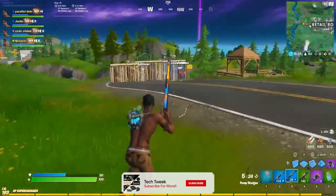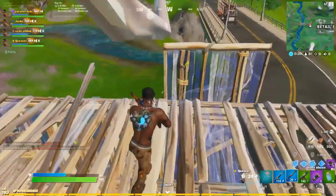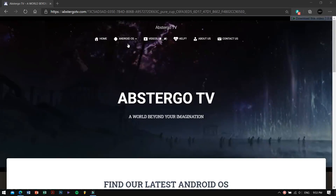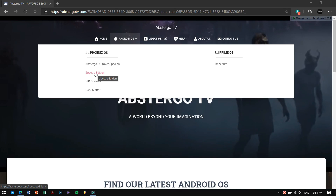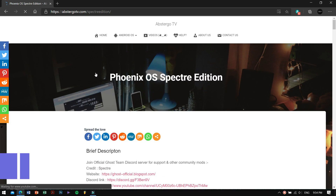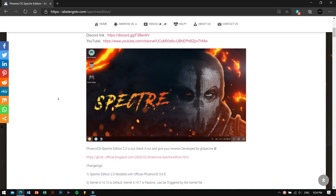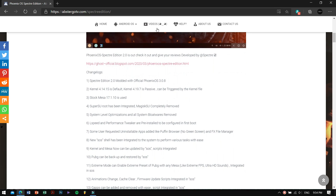So yeah, that's the first step — install Specter Edition or Abstergo OS. All the important links like installation videos and download links will be in the description, so go ahead and check them out. The installation video is also made by one of my greatest friends, Abstergo — he is the developer of Abstergo OS, so huge shout out to him. I recently made a review of Abstergo OS, so go ahead and check that video out.